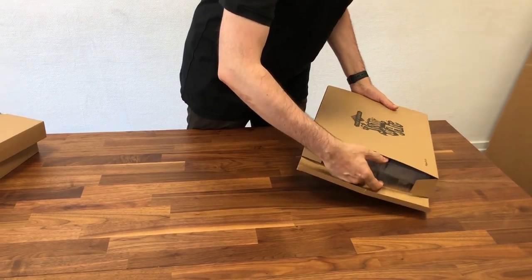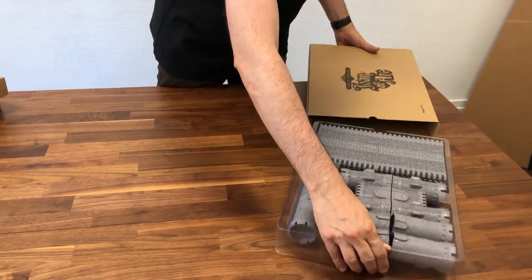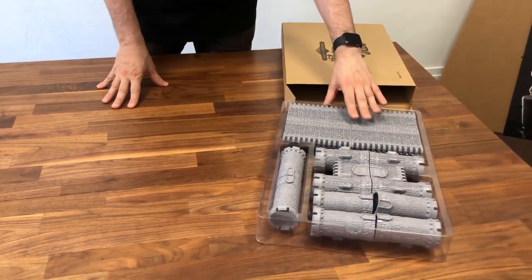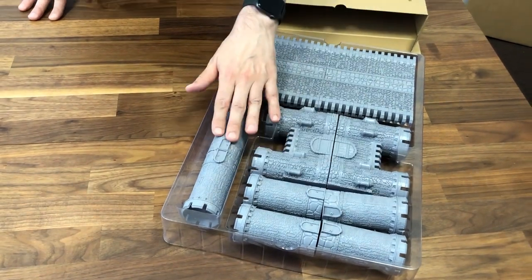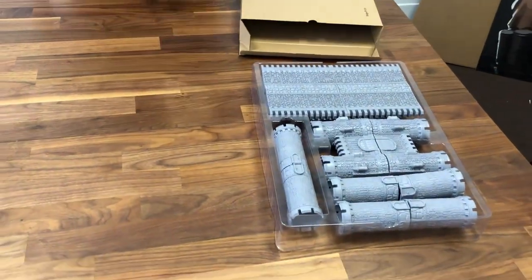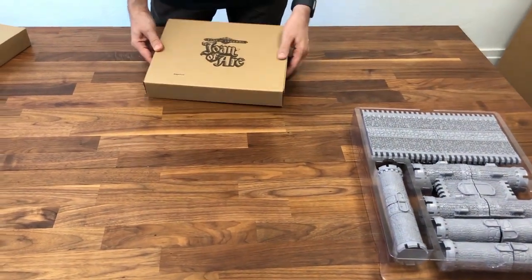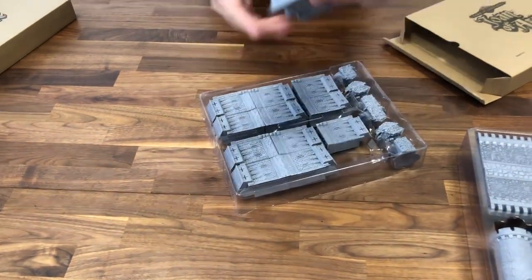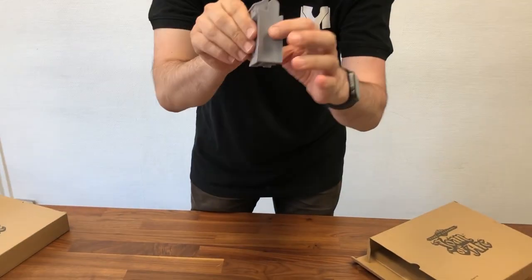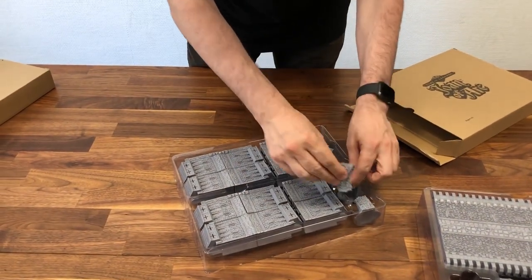Now let's see the minis. Let's open these boxes. Start with the big one. Look at that - you have the gates, the towers, and the walls, the big walls. But we have some other walls. Let's see the other ones. These are the connecting walls - these are where you put the towers. These are ruins. We have some ruins.